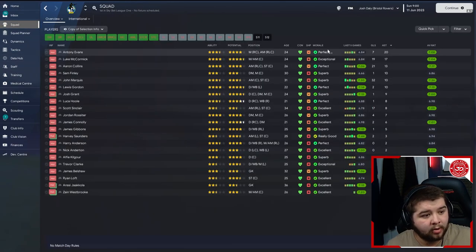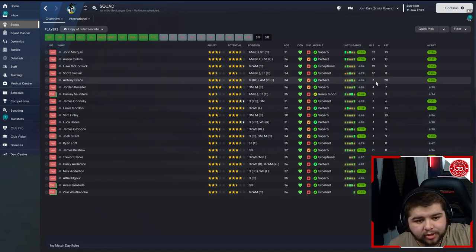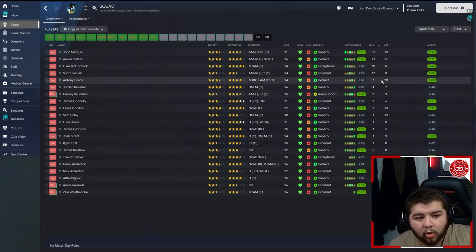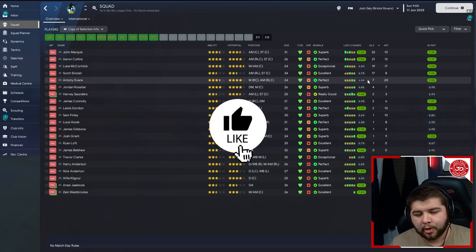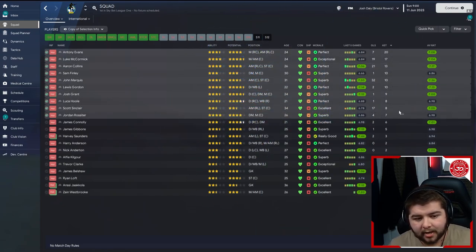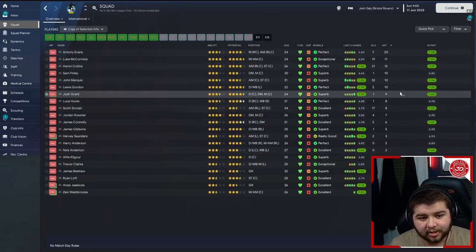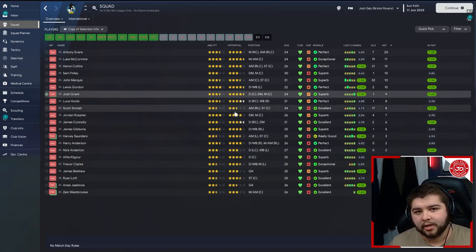Going in terms of the squad, let's look at the goal factor. That is 32 coming in from Marquise, Collins with 21, 19 for McCormick, Sinclair with 17, 7 for Evans, Rossier with 4. I do want to quickly say there are some players from this save where the players were on loan, so their stats sort of get wiped out if you sim too far — I apologise for that. But as you can see, the one thing I'm mainly trying to show is the amount of contributions — several players getting heavily involved with goals and assists — which is what you want to see from any football team, especially with a side like this.